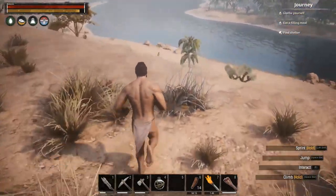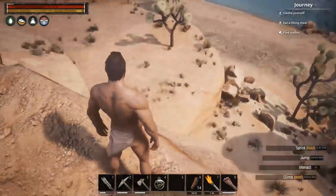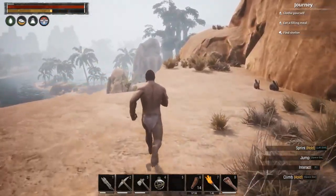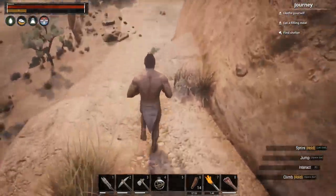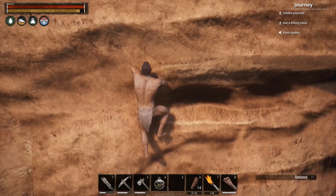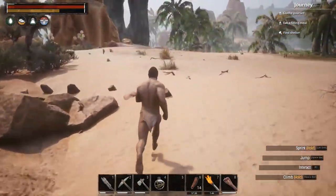Stay focused, we need coal. Got some hyenas down there. The coal nodes are like dark rocks and I'm not really seeing any right now. If you want to know how to get down from here — you kind of just fall, then hit spacebar. Fall, spacebar — oh that's awesome.